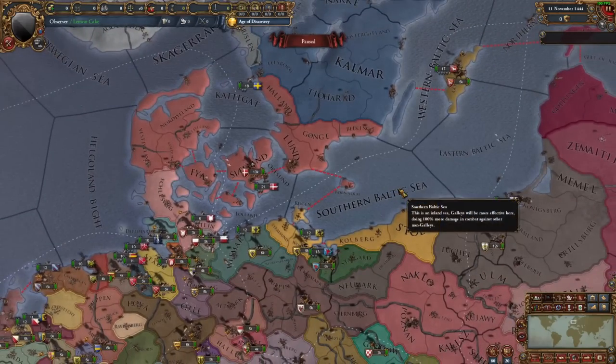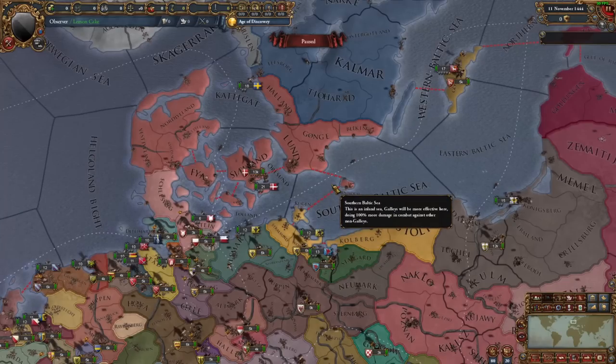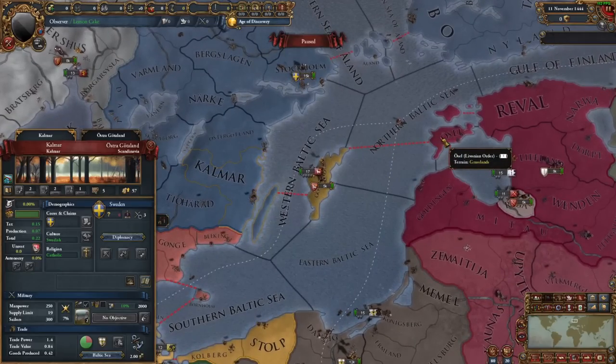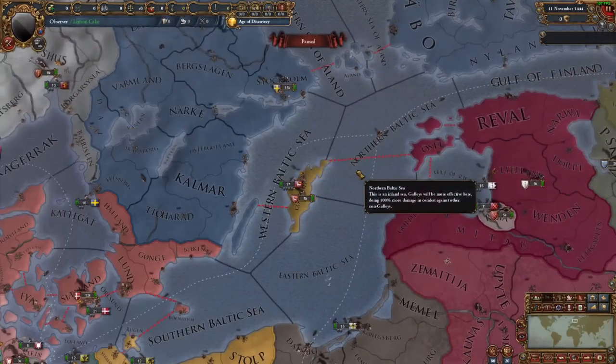Moving into northern Germany, we see that Lund, Bornholm, and Rugen are now strait crossings, allowing for more manoeuvrability and movement through this area. Furthermore, Gotland has lost their island privileges, now being connected into the mainland Swedish territories from Kalmar, and also providing another avenue of movement into the Livonian Order via this strait crossing.